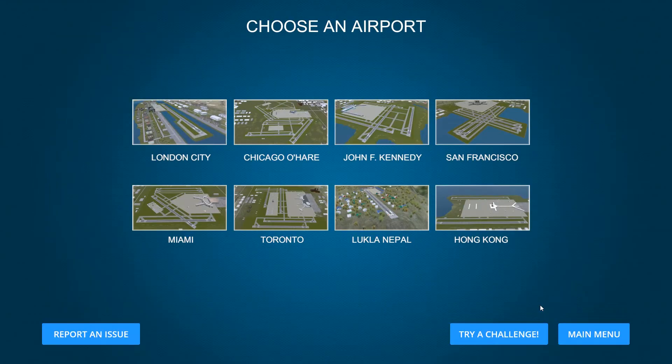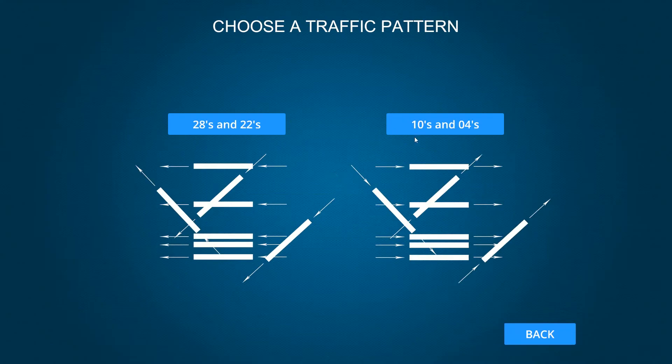You can do everything from the tower with no radar or a little radar to help you, or you can do it like I'd like to do it — and that is with radar down in front. I can control from there. I'm going to Chicago O'Hare, and we're going to do 10s and 4s, which I typically do the first set this way.